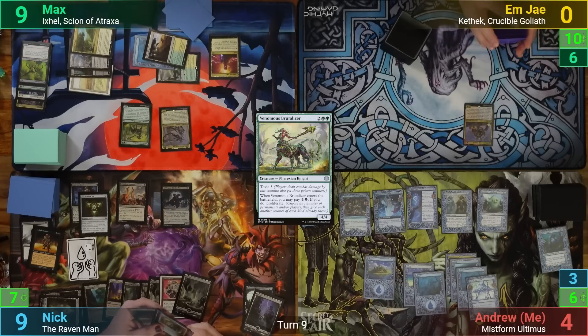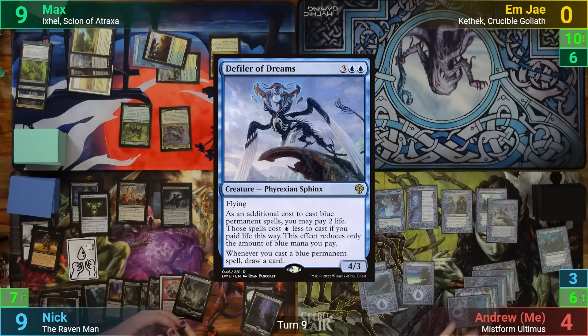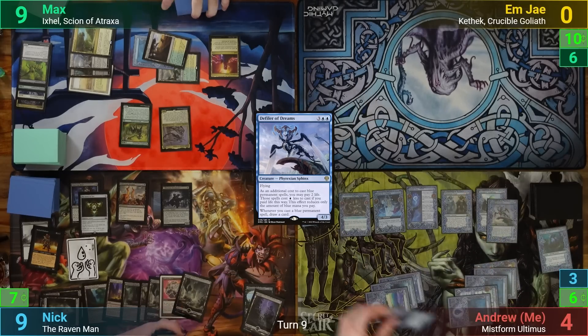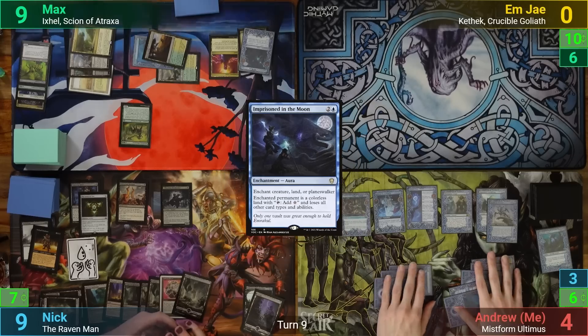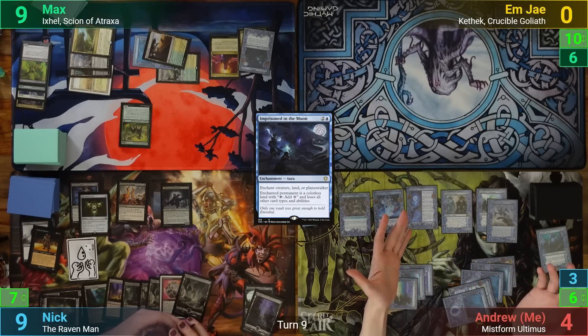I untap and draw. I play an Island and cast Defiler of Dreams, scrying one thanks to the path. I then re-enchant Ixil with the Imprisoned in the Moon, drawing from the Defiler. With not much else, I move to my end of turn and decide to pass without sacrificing anything.